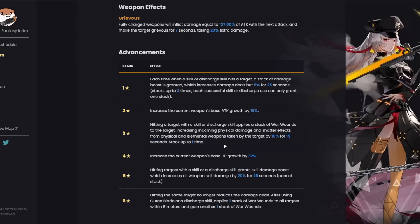I'm going for the three-star personally. It's going to allow my Claudia to do more damage, but it'll also allow my Frig and Merril to do more shatter, which is really good. The four-star increases the current weapon's base HP growth. The five-star: hitting targets with a skill or discharge skill grants a skill damage boost, increasing all weapons' skill damage by 20% for 25 seconds — cannot stack. This is the dupe that big spenders want because it takes all of your units to the next level and makes them hit way harder.